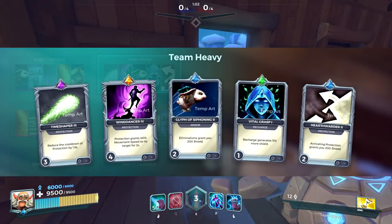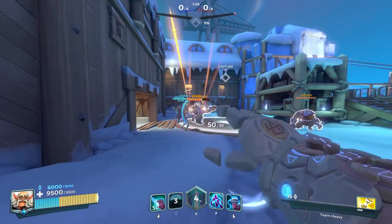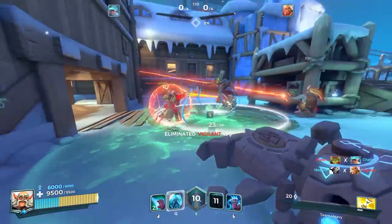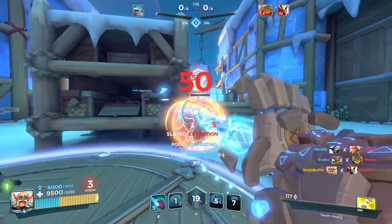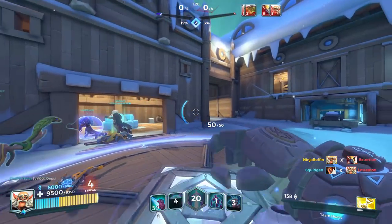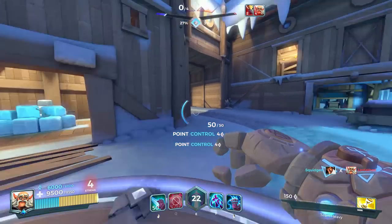Timeshaper reduces the cooldown of Protection by 1.5 seconds, so that's a 2000 HP shield every 4.5 seconds. With the shield lasting 2 seconds, allies get a shield about every 2.5 seconds. Wind Dancer will give your shielded teammates 40% movement speed for 2.5 seconds, so not only do they have a 2000 HP shield, they can also move ridiculously fast, making it harder for the enemy team to hit them.